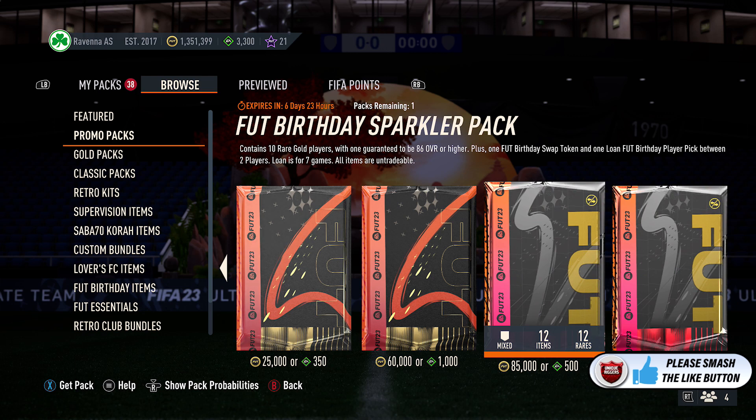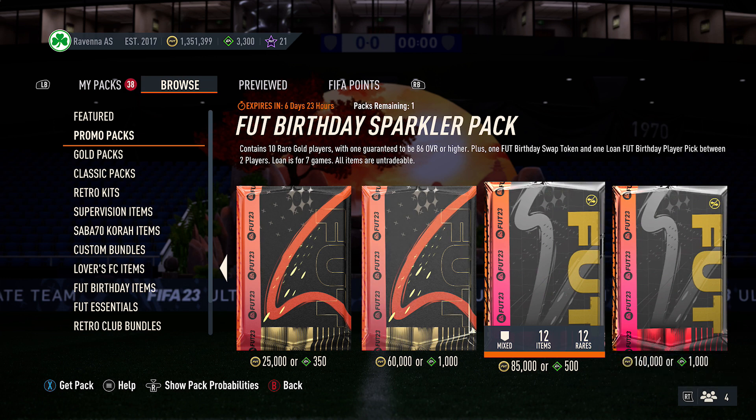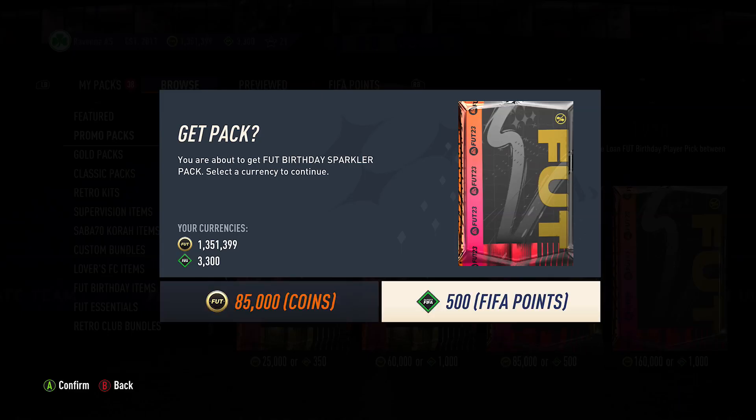So for this pack, it contains 10 rare gold players, one guaranteed to be 86-plus rated, also a token, and then a player pick which is a loan card. Show me someone good EA — mainly opening this for the token, but show me someone good.